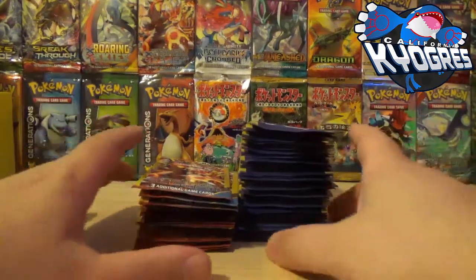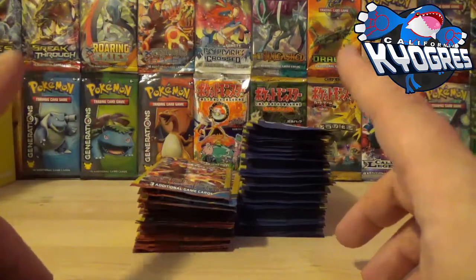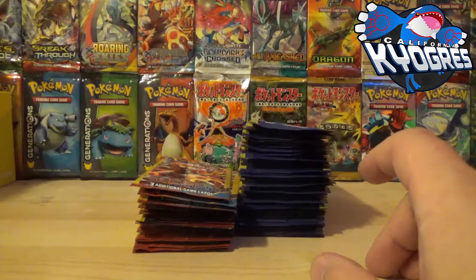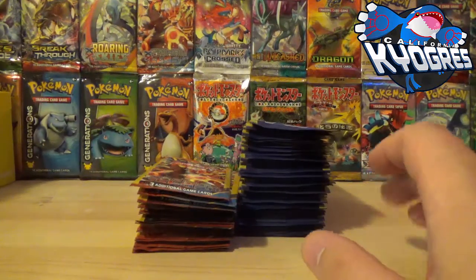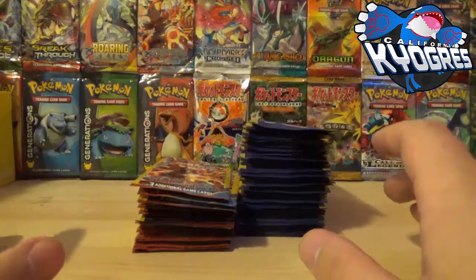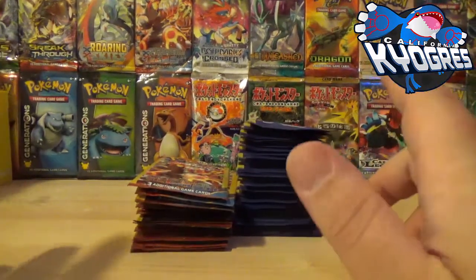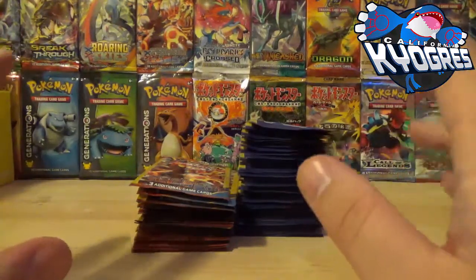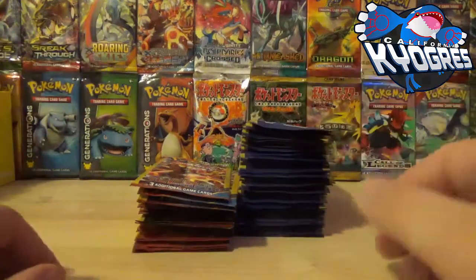For those of you that don't know anything about these Dollar Tree packs, you are guaranteed a common and you are guaranteed an uncommon. The one thing you are not guaranteed is a rare — you're not guaranteed a reverse holo, you're not guaranteed anything. There's a common in the front, an uncommon in the back, and then a mystery middle part.